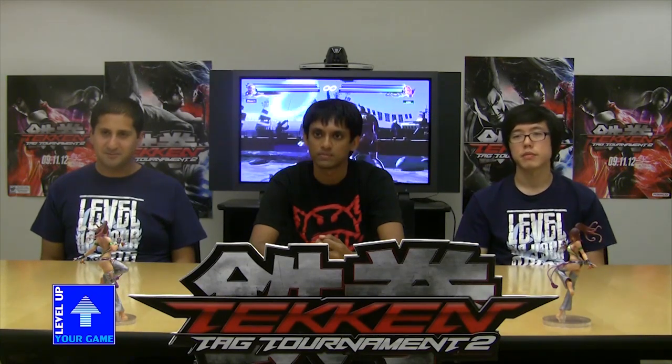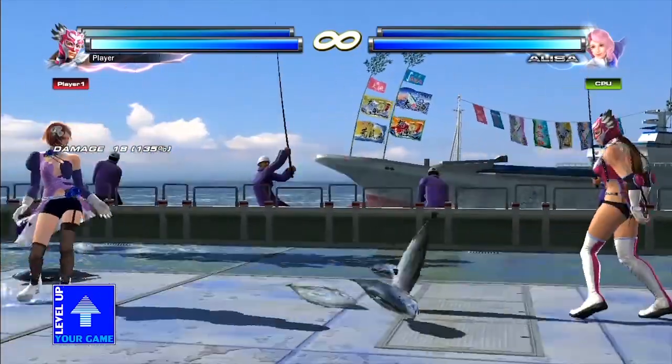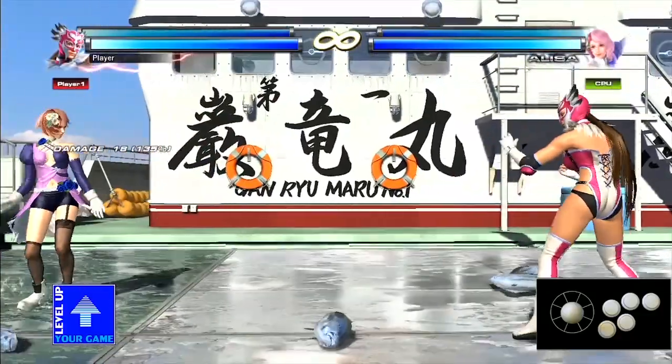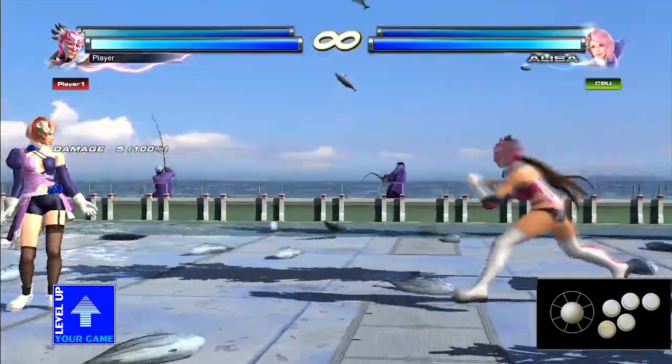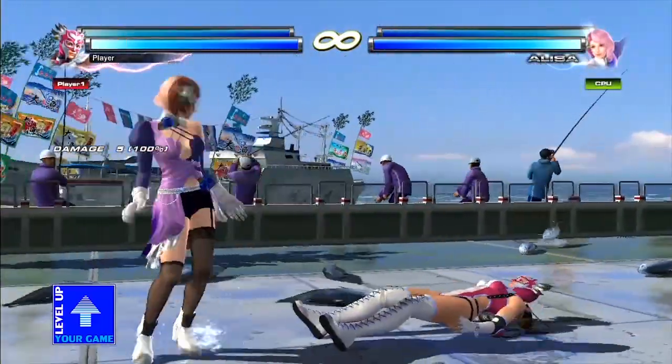To break this punch away — if that person is doing a 1, you actually have to press a 2, because they're punching with their left hand and you're deflecting it with your right hand. If you press 2 right at the beginning of the tackle, you'll actually push them to the side. If you press 1+2 right before they hit the ground, you'll actually flip them over — and then you can punch them.